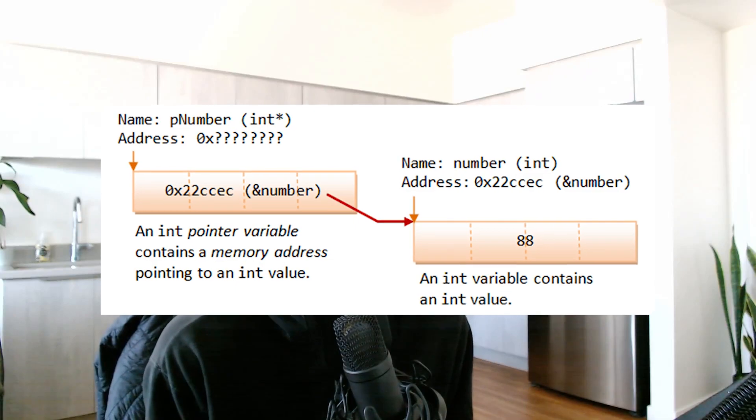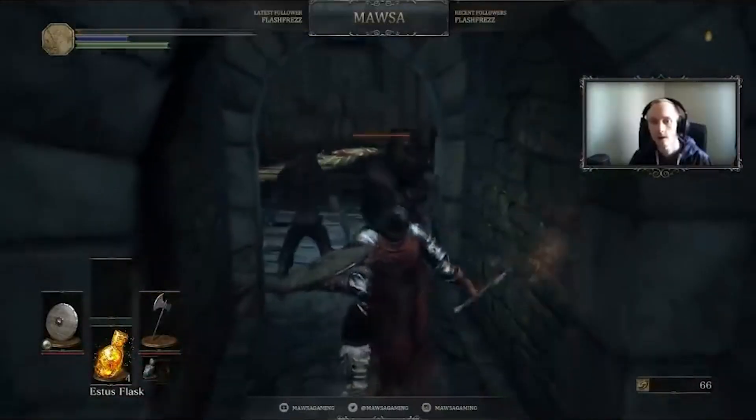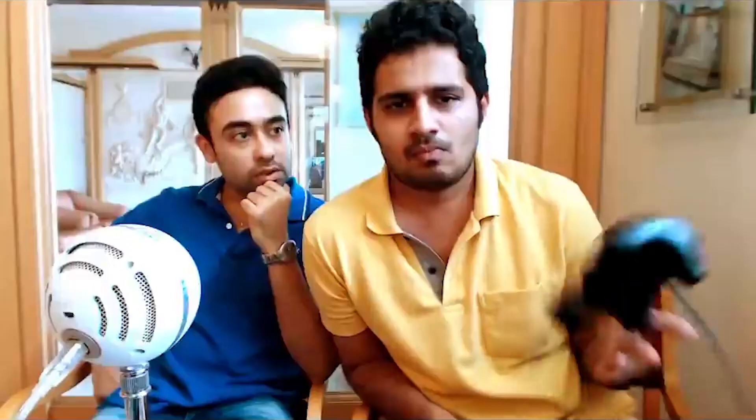The way Cheat Engine works is it does a pointer search on the data you're trying to change — a cross-reference scan of the data in your game with an input that you give it. But these values can change, so Cheat Engine only works for standalone games that use static data. My general rule of thumb is don't try to change data in a game if it's going to give you an unfair advantage over other players. If you're just playing by yourself, it's most likely going to work and it's also ethical. Cheat Engine is only used for ethical and personal uses.